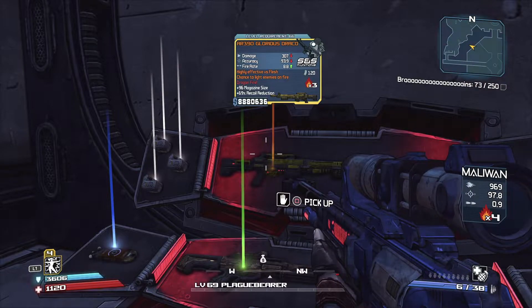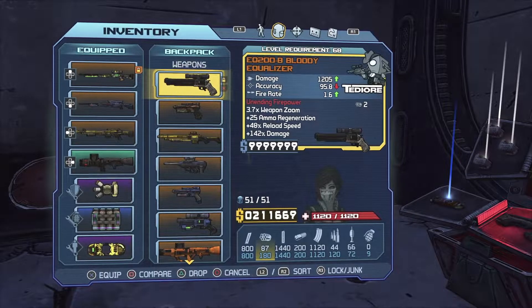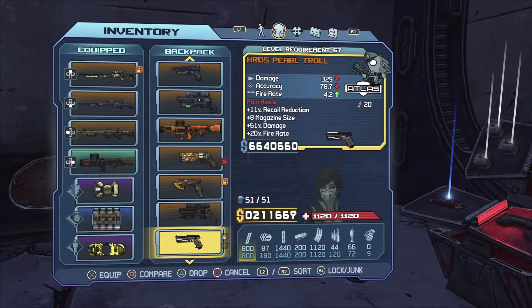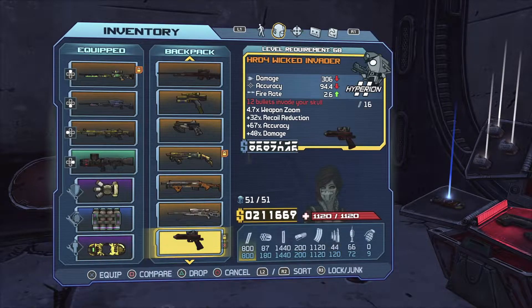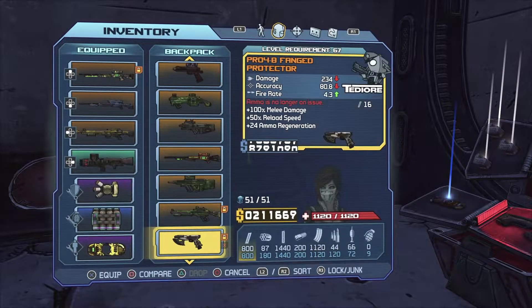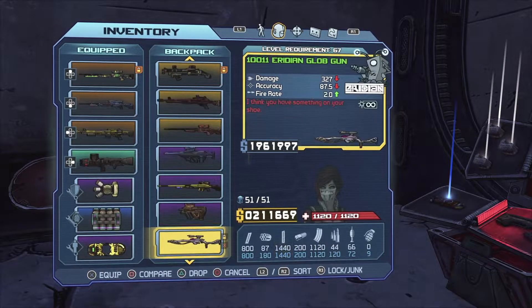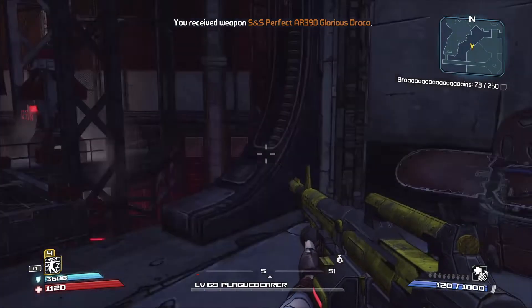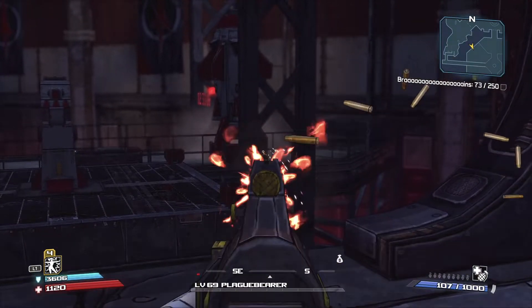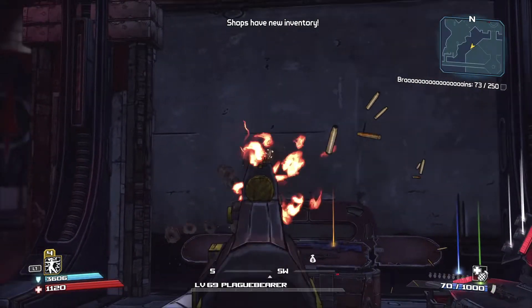This is a machine gun which, in the original Borderlands 1, did not go through the coding correctly and it would appear as a purple weapon. Blind Squirrel, with their most recent port of Borderlands Remastered, went ahead and treated us by fixing that. When I saw this for the first time, because my friend had picked one up, and then I finally got my own here in the armory, I was just so happy that they put the red text on and added it to that orange tier of rarity.